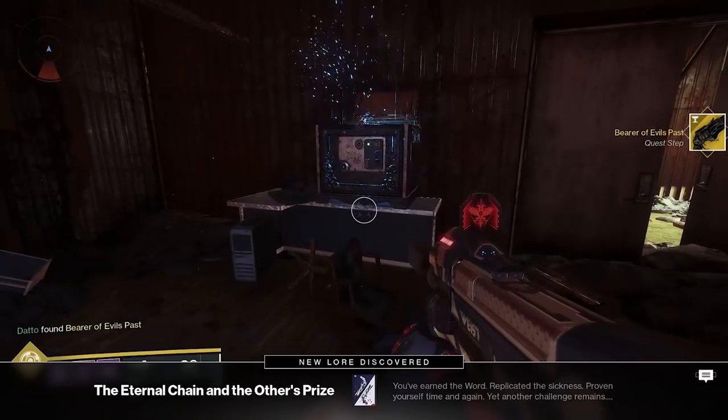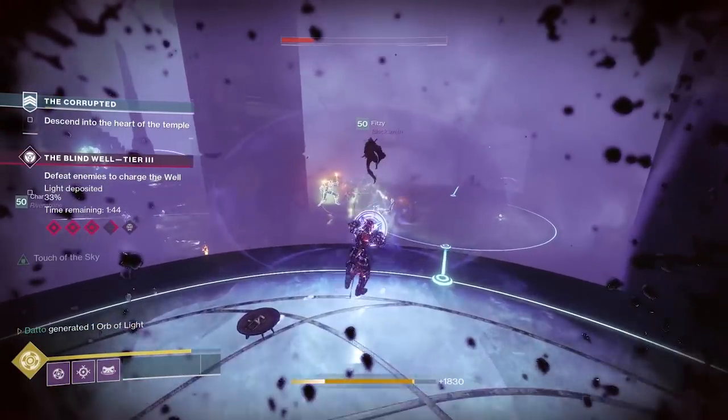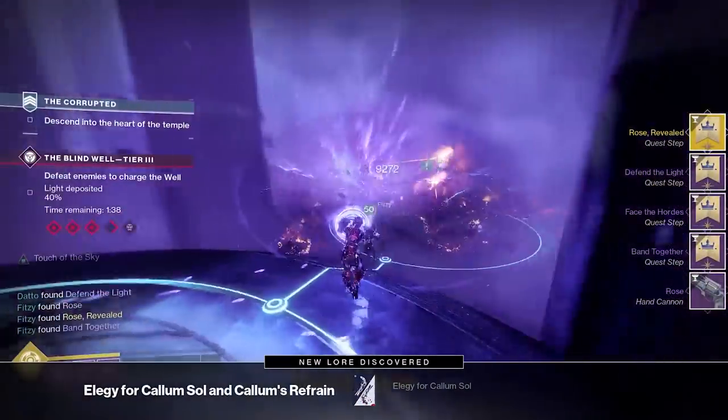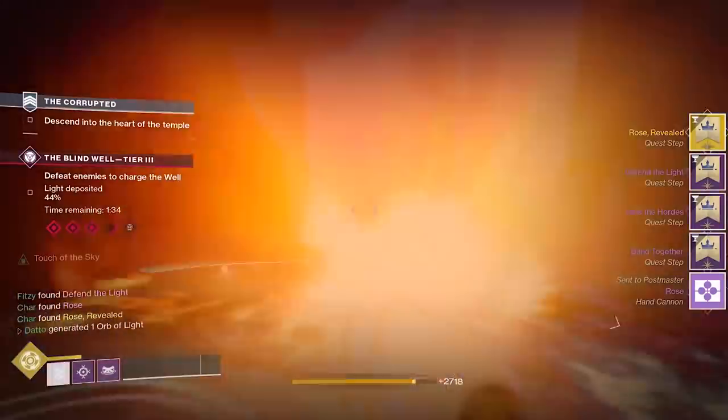After finding this next chest, you'll need to generate 250 orbs of light, but this can be done in a team if you have one. My team went to Blind Well to get this done, using all Masterwork weapons to complete it quickly. We were done before the final wave, which was pretty convenient for the next step.